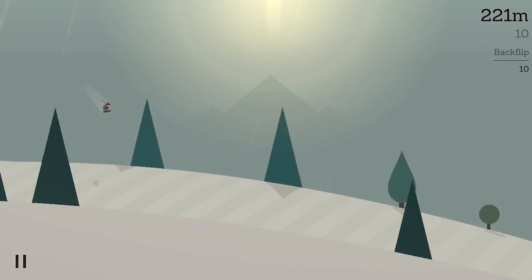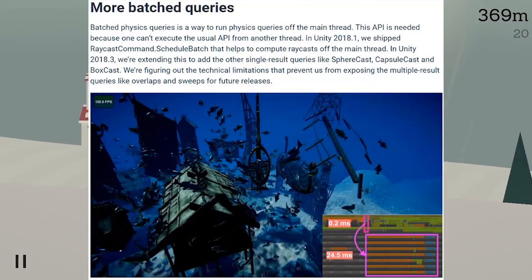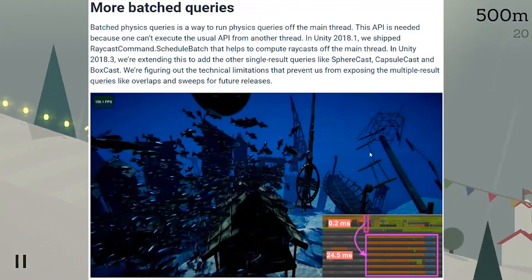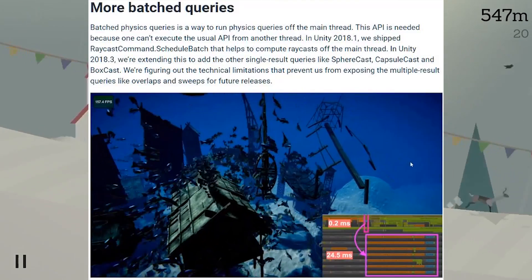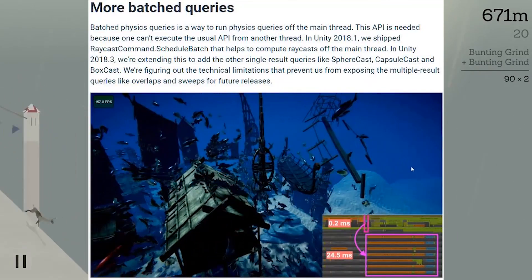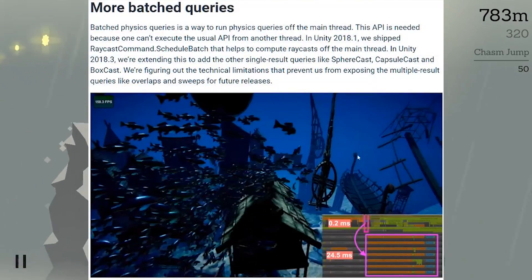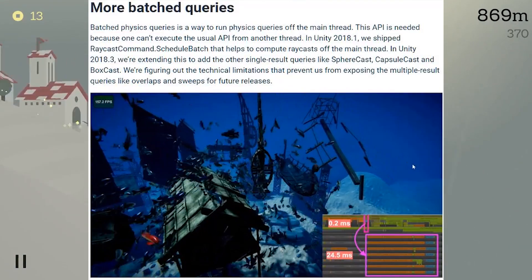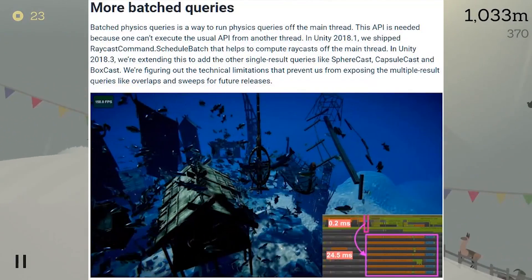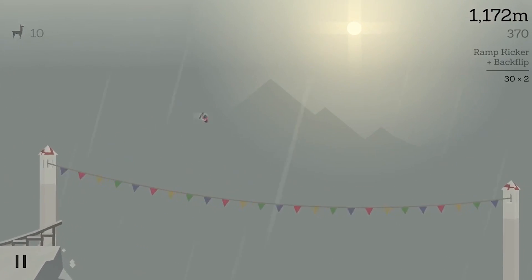They also support more batched queries now. Unity say: "Batched physics queries is a way to run physics queries off the main thread. This API is needed because one can't execute the usual API from another thread. In Unity 2018.1, we shipped RaycastCommand.ScheduleBatch that helps to compute raycasts off the main thread. In Unity 2018.3, we're extending this to add other single result queries like sphere cast, capsule cast, and box cast. We're figuring out the technical limitations that prevent us from exposing the multiple result queries like overlaps and sweeps for future releases."